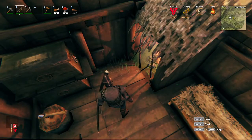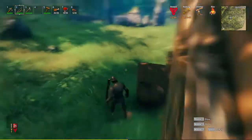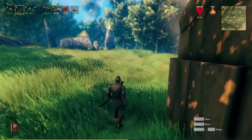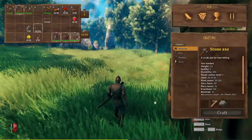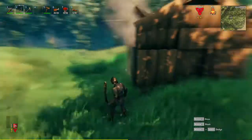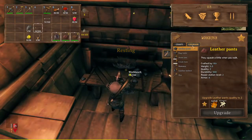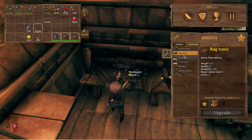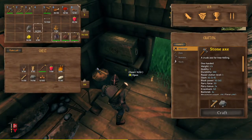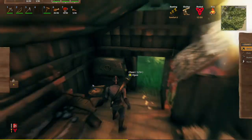Hey guys and girls, welcome to my channel and welcome to episode three of modded Valheim. As you can see I got myself a helmet, I'm still wearing a cloth tunic. I thought I leveled that up but it didn't save. I need five pieces of leather scraps to upgrade the rag tunic but I only got two — that explains why it didn't level up.